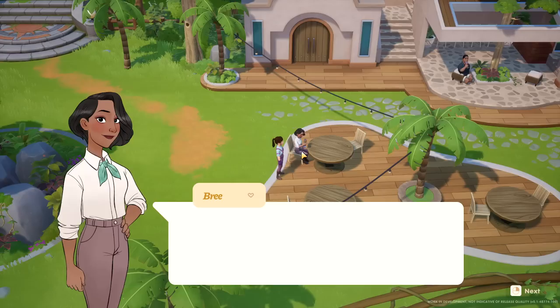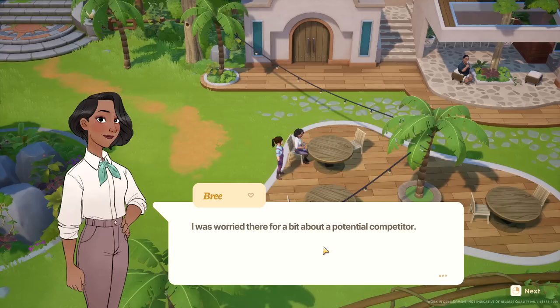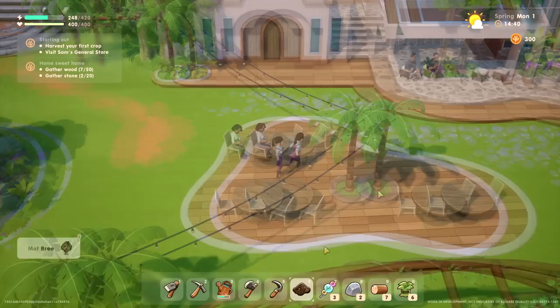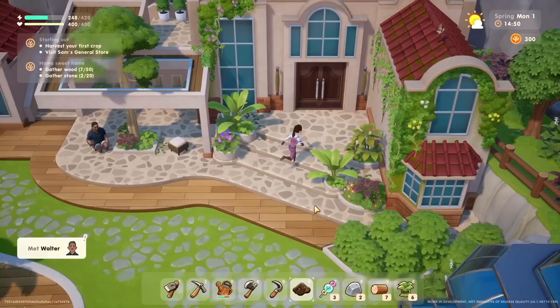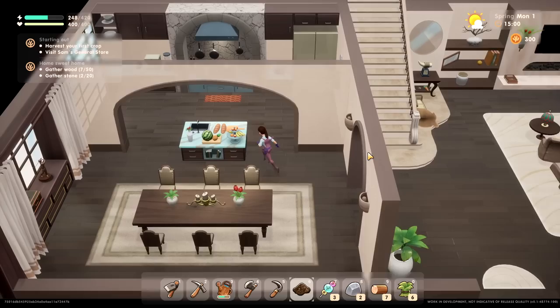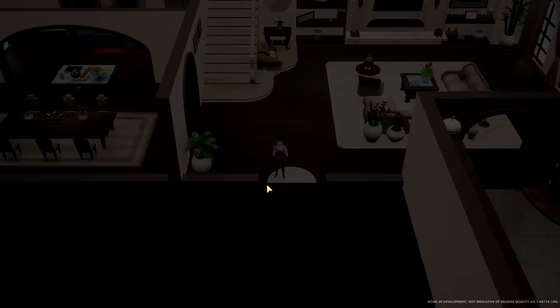Oh, you're the new farmer — I was worried they'd forbidden anyone from coming. Hi Brie! Nothing to worry about, it seems. I can't tell if I should be insulted or not. Let's say hi to this person. Walter — well, well, well, if it isn't the new owner of the lot. Or shall I say the farm? It's a vineyard manor — whoa, it is posh in here! Holy cow. The interiors of these buildings are so well done — I'm adoring the art style.